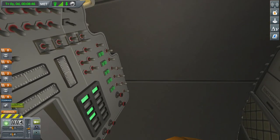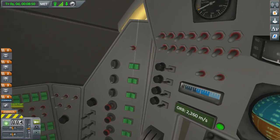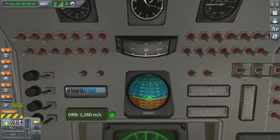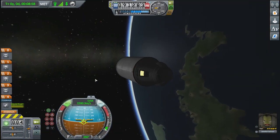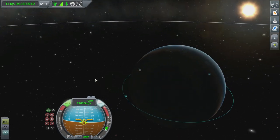Turn the lights on so Jebediah isn't in darkness. The instrument readouts actually do correlate one-to-one with what's happening in the game — you can technically control the rocket from there, though I wouldn't recommend trying. And we are in a stable orbit — that's how it's done!